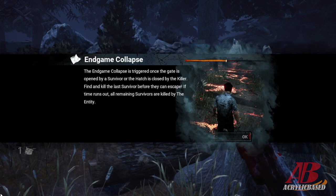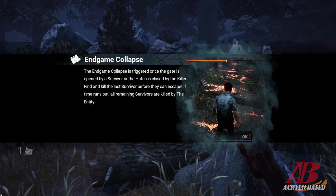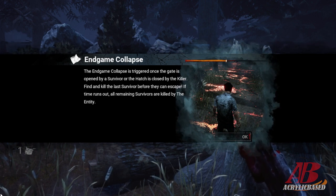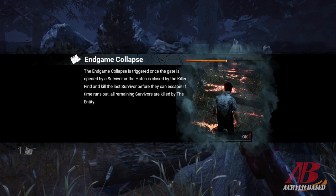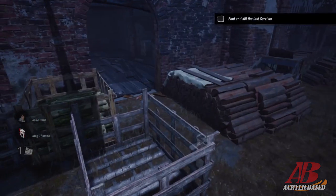End game collapse: the end game collapse is triggered once a gate is opened by a survivor or the hatch is closed by the killer. Find and kill the last survivor before they can escape. All remaining survivors are killed by the entity. Oh, I was worried that the killer would get killed by the entity if they failed.